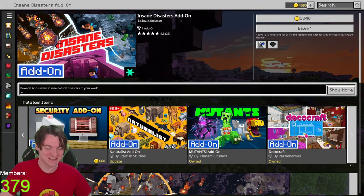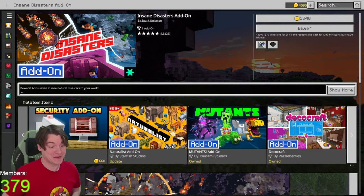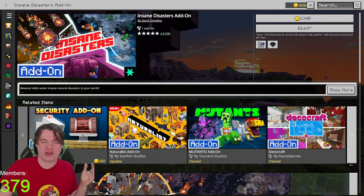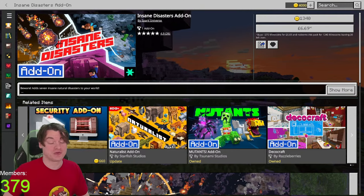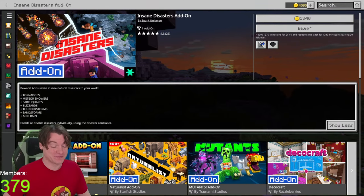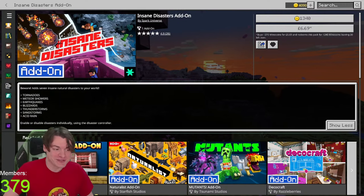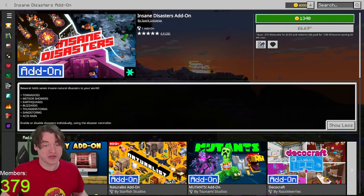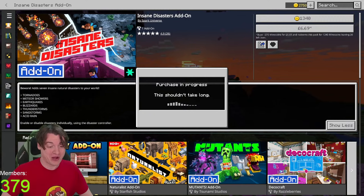First, let's check out the Insane Disasters add-on. This just came out this week and it is the highest rated add-on on the marketplace right now, although not with many reviews. It's also the tied most expensive at $8 US dollars. Is it worth spending $8 for tornadoes and meteor showers, earthquakes and blizzards? Well today, so you don't have to, I will find out on your behalf.